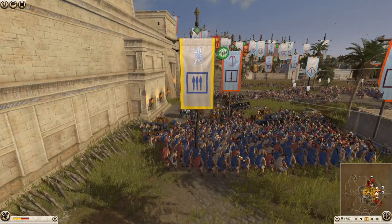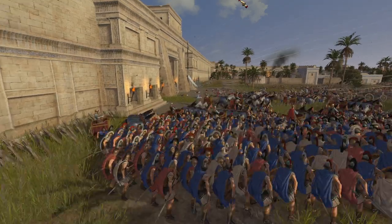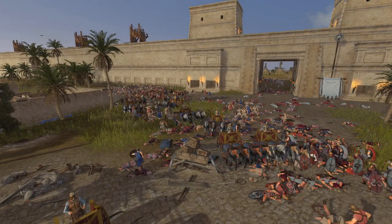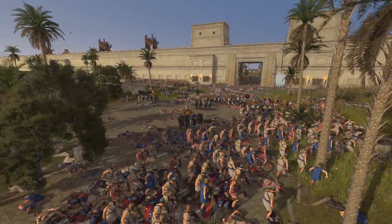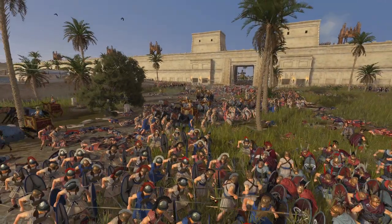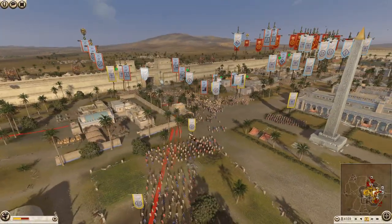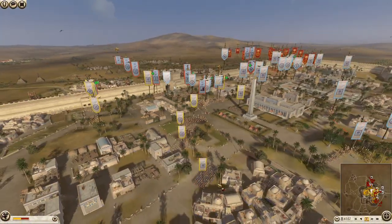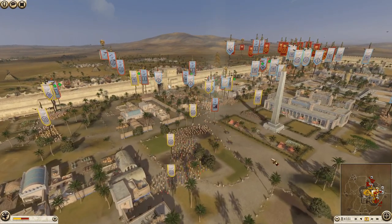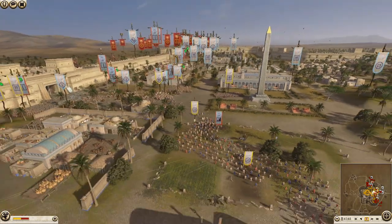They've just got slave slingers — they aren't great. The scythe chariots are already inside the walls — they went into the back of their own troops, which isn't really a good idea. They're turning around and coming back, going after a tiny unit of what looks like Illyrian Raiders and then into the main blob — they should do a lot of damage against these lightly armored units. They're now going after slave slingers — not a bad target.